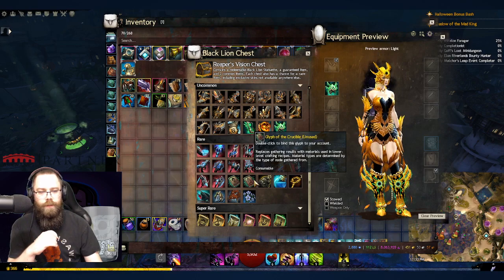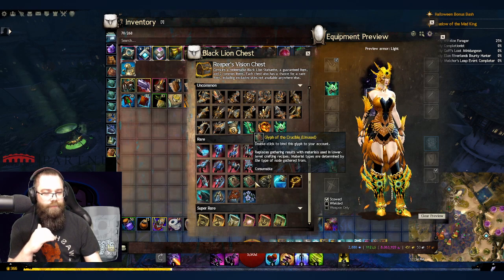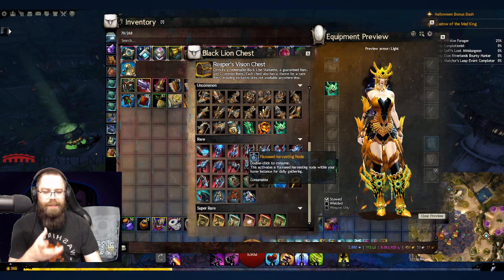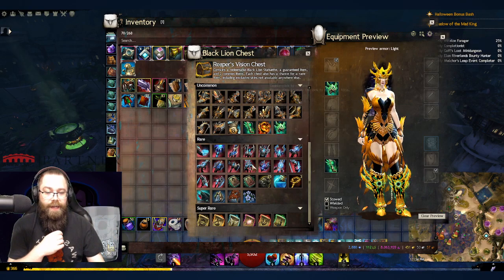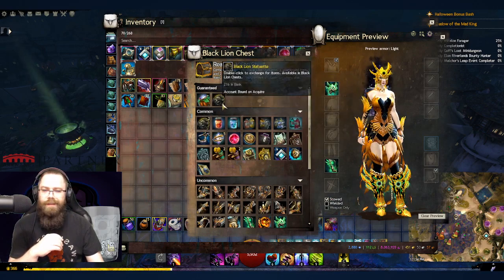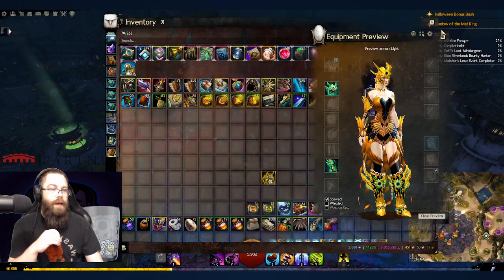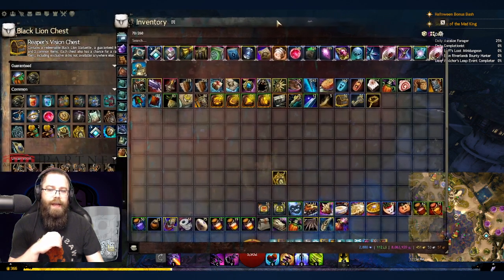The gargoyle stuff grows on me a little bit during Halloween season. They also have the Glyph of Volatile Magic and the Glyph of the Crucible — the Crucible gives lower-level crafting materials. The home nodes are pretty fantastic: ghost pepper, mithril, elderwood, and flaxseed. Those tend to hold their price. Outside of that, statuettes are always welcome, plus primers and guaranteed wardrobe unlocks — armor and weapon unlocks.